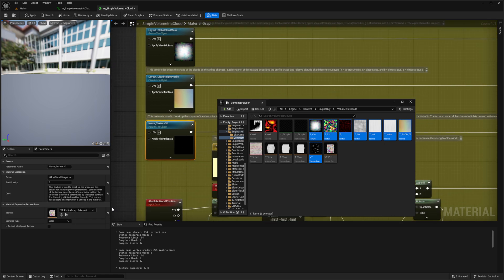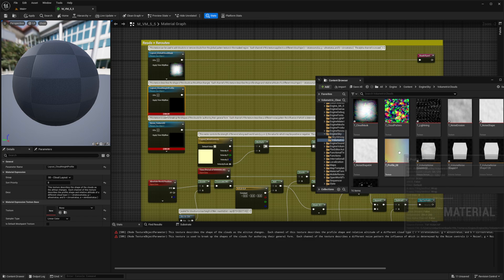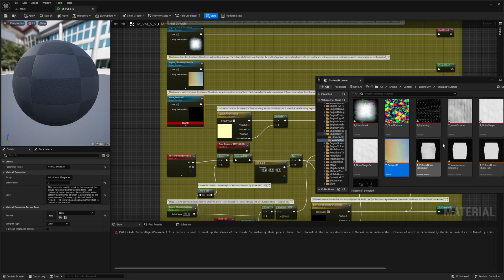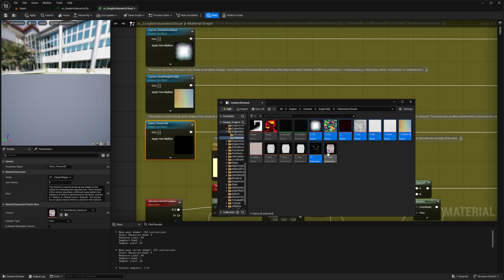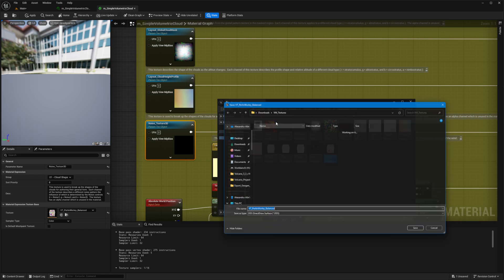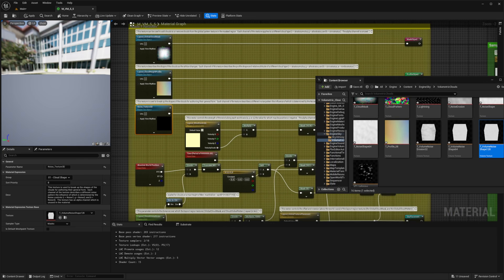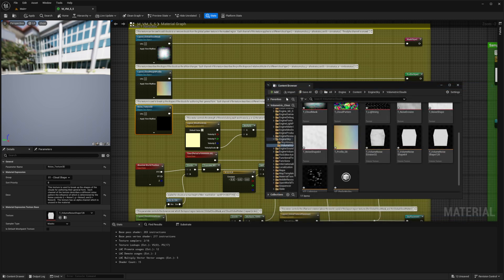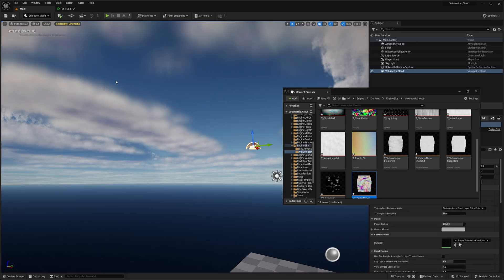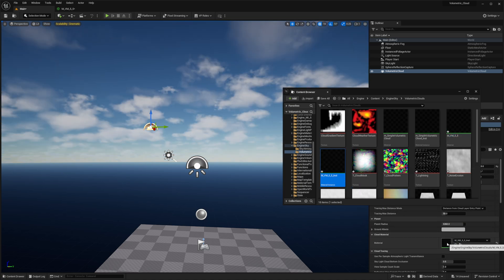Now we have three more — in the first one we need the Cloud Mask, in the second one we need Profile 8, and the last one is a Perlin Whirly Balance which we already have. So I'm going to drop the Cloud Mask in here, drop Profile 8 in, but for the Perlin Whirly Balance I don't have one, so I need to export it as well via Asset Action Export. Back in my project I right-click, press Import, find VM Textures, and import the Perlin Whirly Balanced texture. Now I go back to my main level, right-click the material and create a material instance, then drag it in — and now we have the new clouds in place.